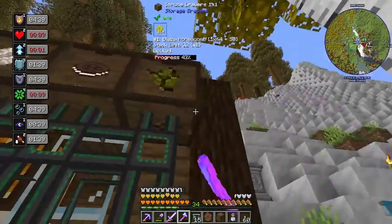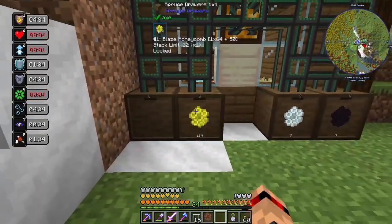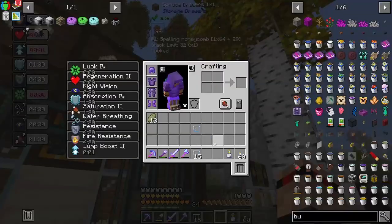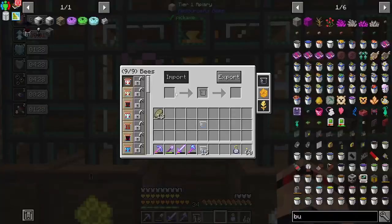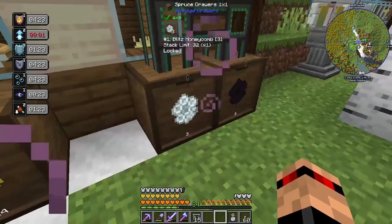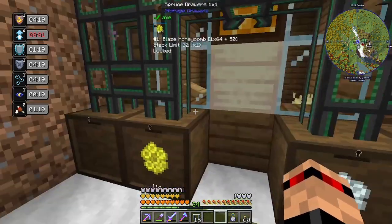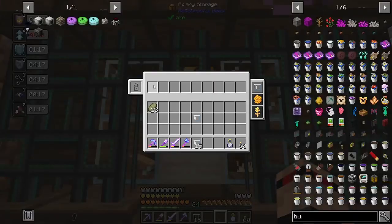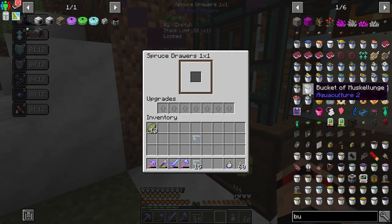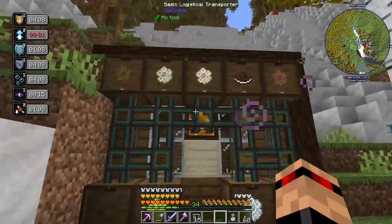Break that one, break that one. Stick that one up there, put this one down here. And now all I'm waiting on is that last one, which is the blizz. Blitz, basil, and blizz will go on this corner here. But I need to set the filter. That's all of the bees that I think we're going to need for now. I do want to get a diamond bee because diamonds aren't as common as you'd think. I mean they are, it's just I haven't been mining them because I haven't had the fortune. I've got fortune five now though, so I should probably go do that.